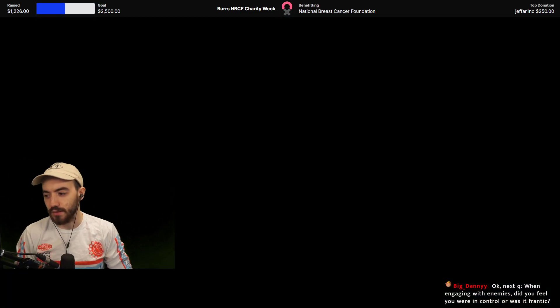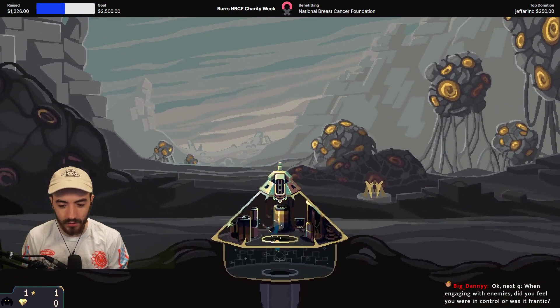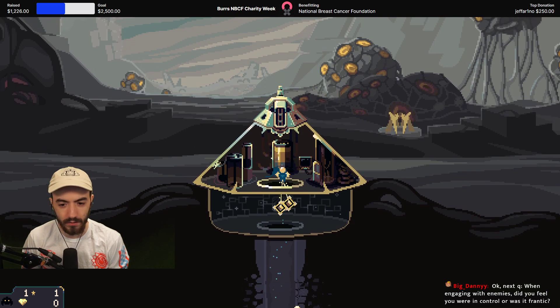You can see my green screen a little bit, sorry — I don't know why that's happened. When you engage with enemies, are you in control or is it frantic? I felt pretty in control with enemies. There wasn't any hit sounds or anything like that, which would make me feel more in control.